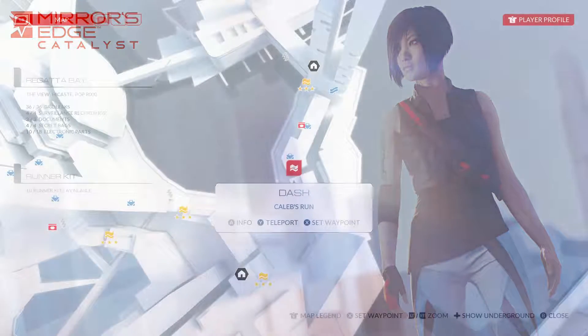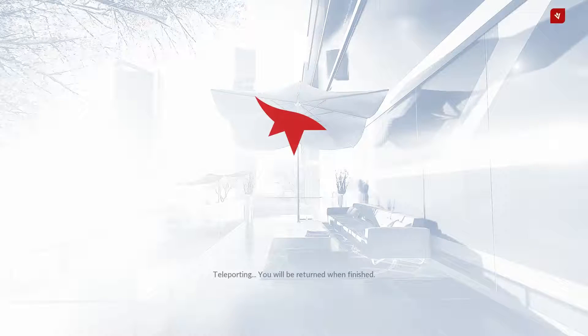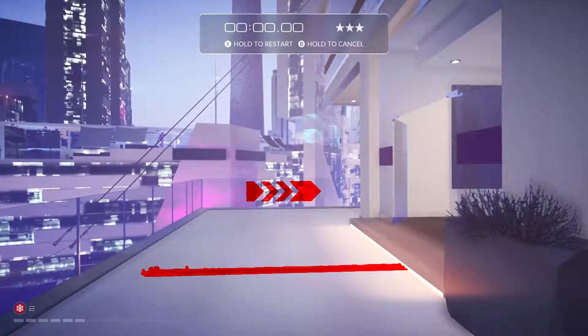Hi guys, this is Dormouse03. Welcome to another Achievement and Trophy Guide on Mirror's Edge Catalyst. In this one we're going to be getting three stars on the Dash Caleb's Run. As always, there is a link in the description to Birdman's Route where I give a bunch of tips and tricks and general information about these dashes. And there is an annotation in the upper left corner right now to take you to the end of this where I show the three star run if that is all that you want to see.